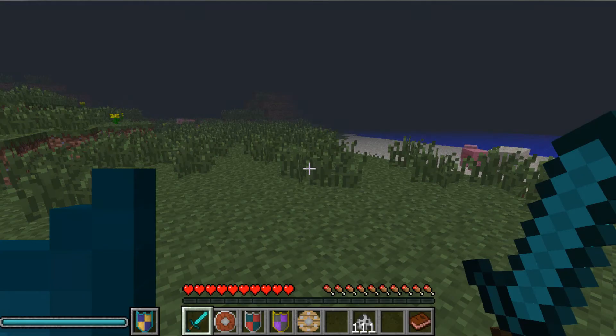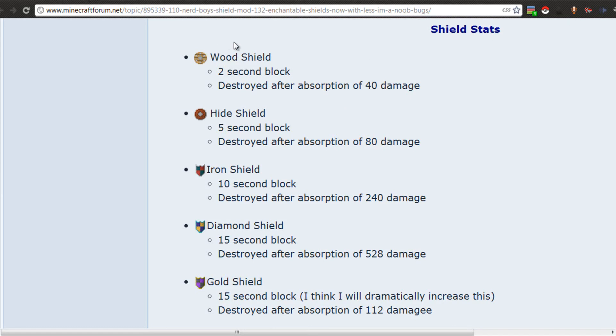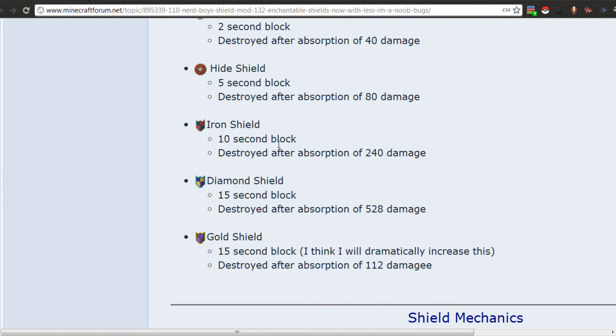Now I'll show you the shield stats from the forum. The wooden shield has a 2-second block and is destroyed after absorbing 40 damage. The hide shield has a 5-second block, destroyed after 80 damage. The iron shield has a 10-second block, destroyed after 240 damage. The diamond shield has a 15-second block, destroyed after 528 damage. The gold shield also has a 15-second block but is destroyed after only 112 damage.